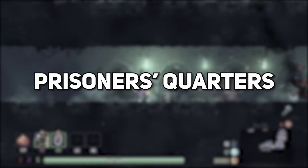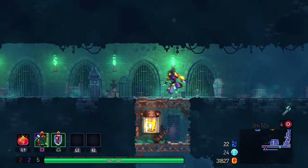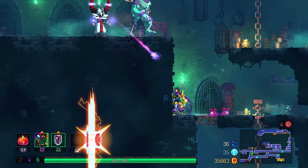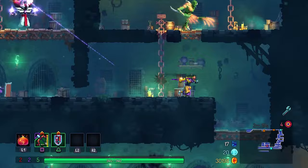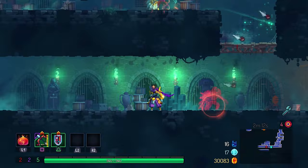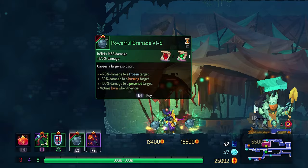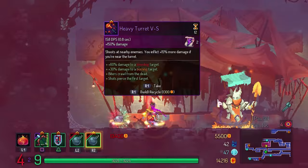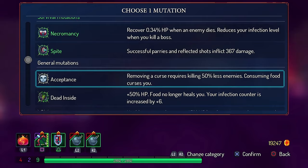We start off in the Prisoners' Quarters. Be sure to have your 4 boss cells active, and pick up your bow and shield. You can pick up 2 power scrolls and need 30 flawless kills here. A good tip is to parry the inquisitors' projectiles back at them and beat every enemy from long range. When enemies see you and you jump to another platform, they will teleport to chase you — you can take them down one by one by waiting for them to teleport, then shoot them with your bow. Get the Powerful Grenades in your two slots here. For mutations, get Necromancy first, then Death Inside, then Acceptance.